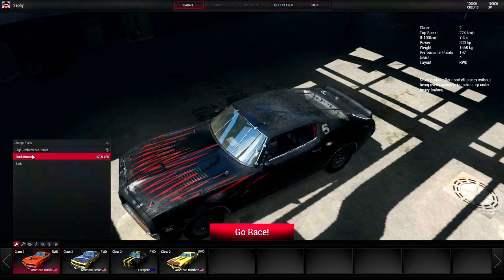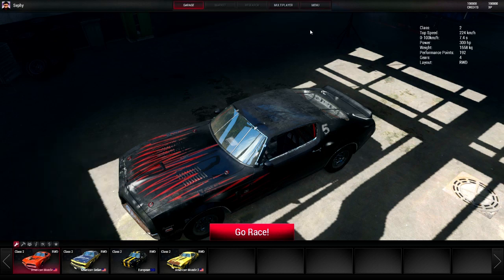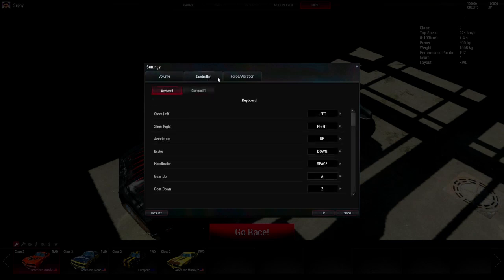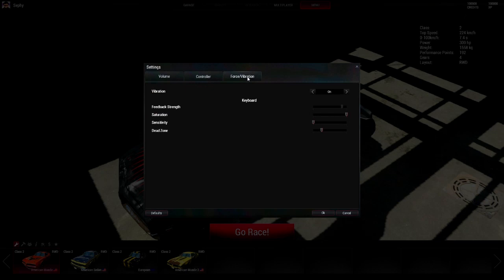You can see here there are different options — engine options, brake options — and there's money, though the money system isn't implemented yet. As far as the menu goes, you do all your graphics and stuff before the game, and there are audio options and controller options. Keep in mind the audio resets every time you close the game, so you have to go back and change it again. I'm sure that'll be fixed; it's not too big of a deal but it is something you have to do every time.